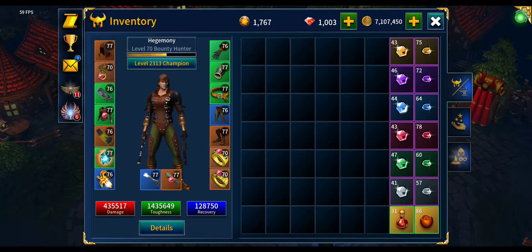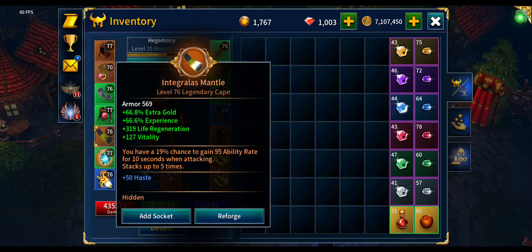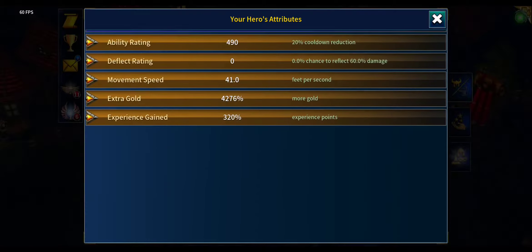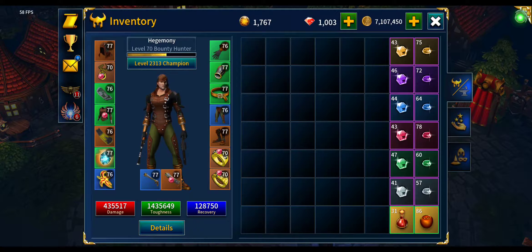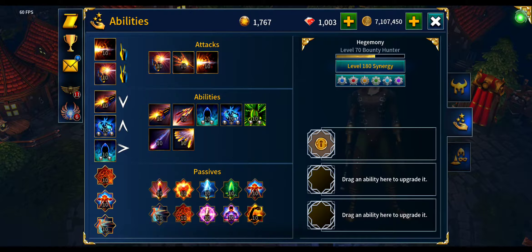You can use any gear as long as you can kill the mobs. Mine are drops that I reforged; the rest I crafted — it's not that difficult. My gold percent is 4276, and also don't forget you don't need companions.